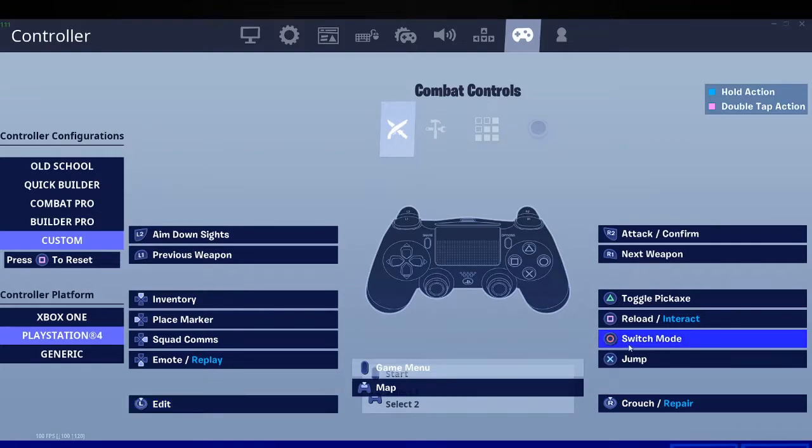You can leave everything the same — just left edit and switch mode. You can do left stick edit again, switch mode.